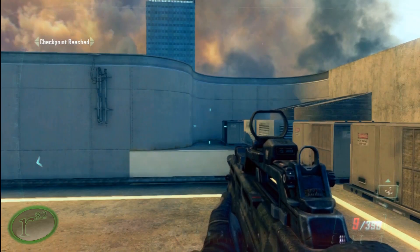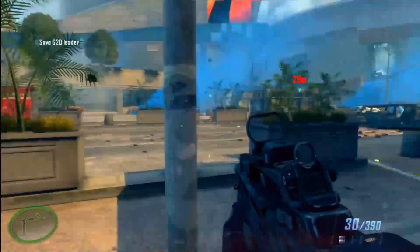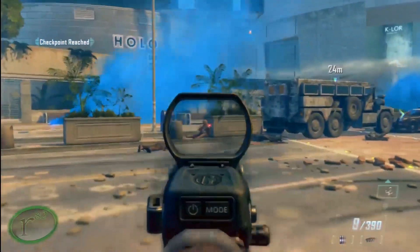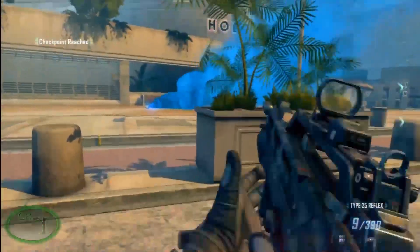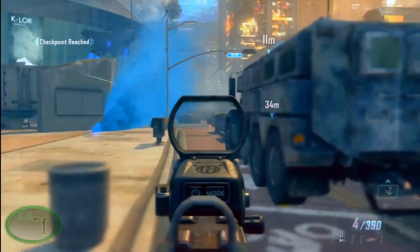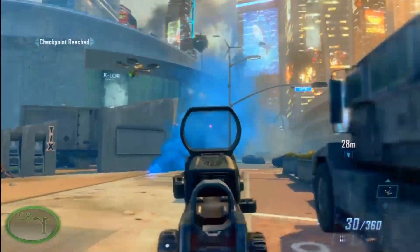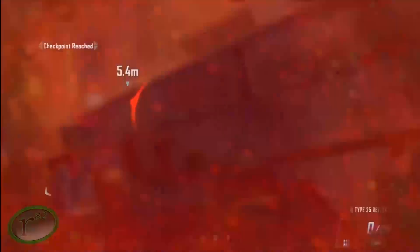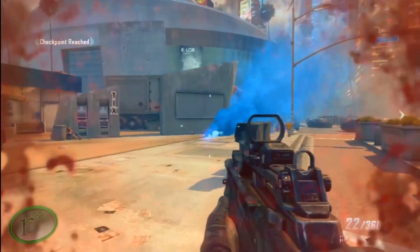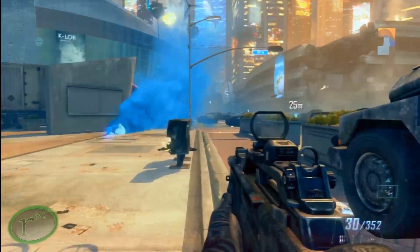The next one: you've got to protect the G20 Cougar at the intersection. That's pretty much right after you walk out of the little mall area — after you shoot down all 30 of those drones with the SOCOM. Just keep it safe and get rid of all the enemies outside that area and you'll get that achievement. I already had that one, which is why it didn't pop up.